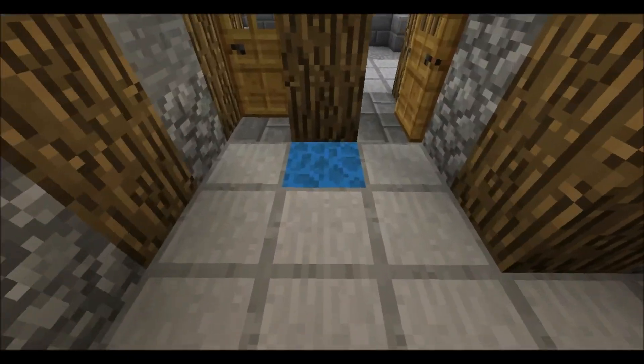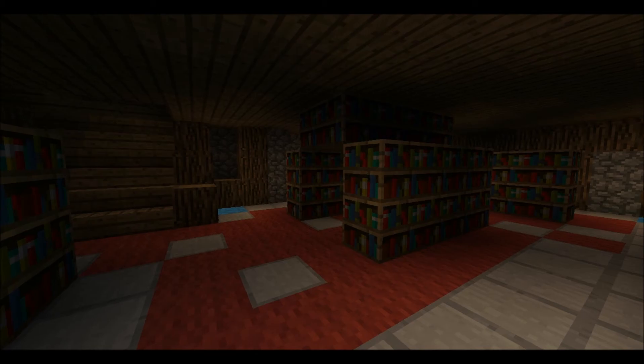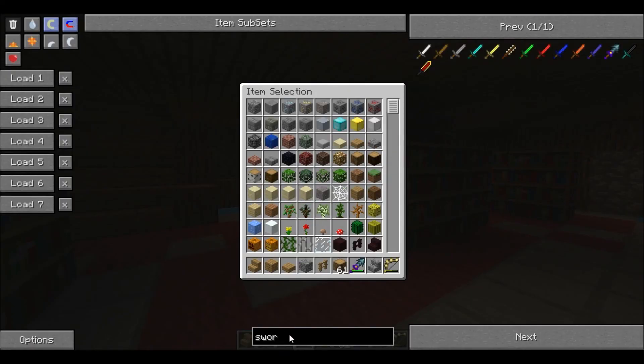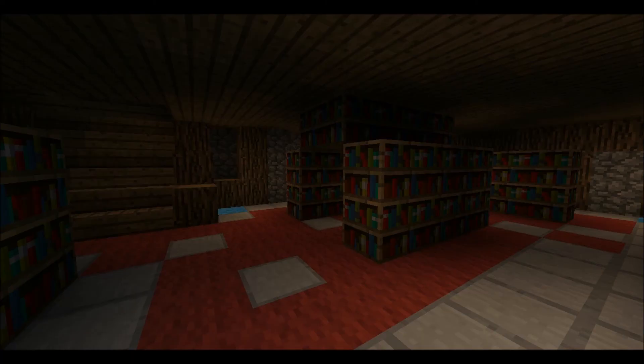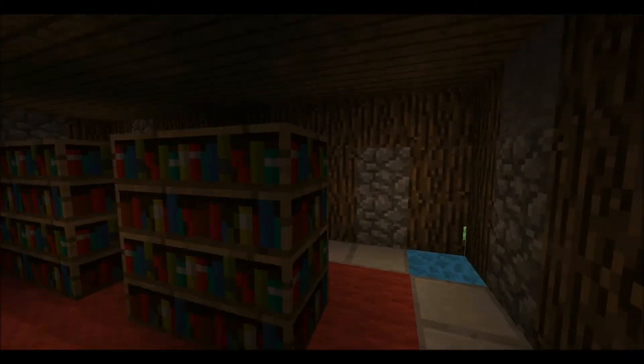And these are crystals. You can get them through Techit, which I have — this is all Techit. And they give off a little bit of light.